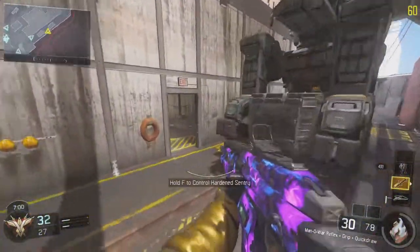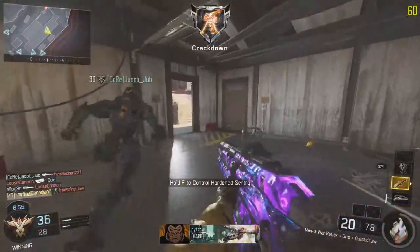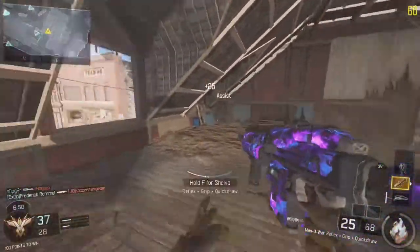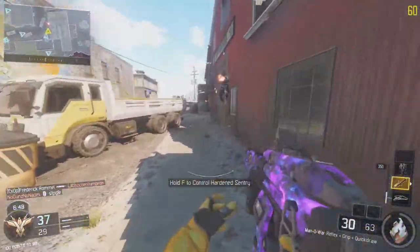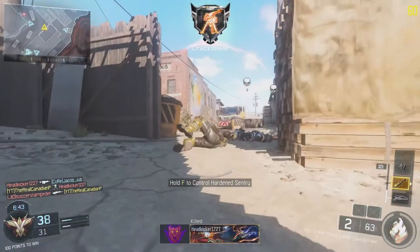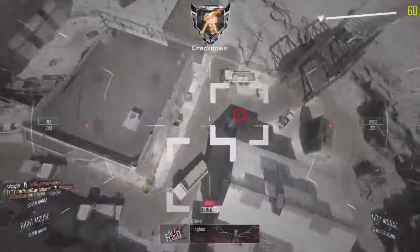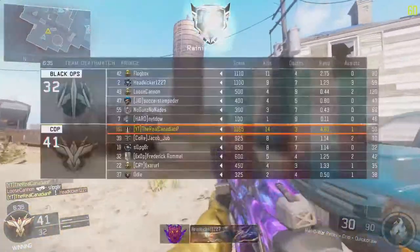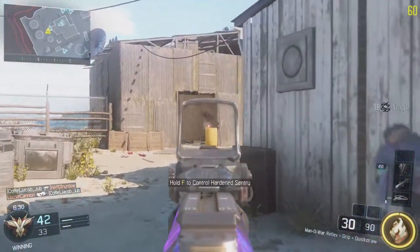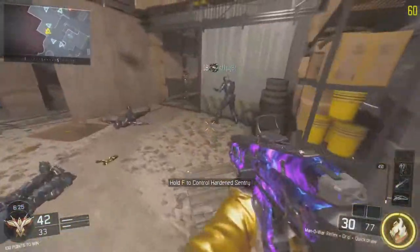I hope you guys enjoyed the video. If we really count here — the gun is 1, Elo Sight is 2, Quickdraw is 3, Stock is 4, Fast Mags is 5, Long Barrel is 6, and then the perks bring it to around 8 to 10. You probably want Scavenger and Ghost as the main two. Like I said, you can really customize the attachments — these are the best setups that have worked for me.